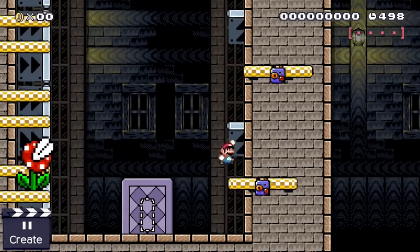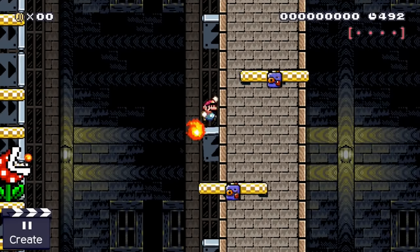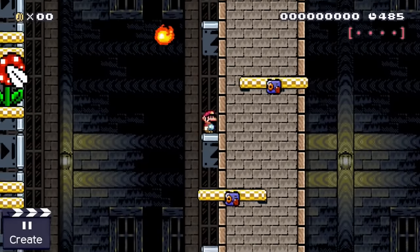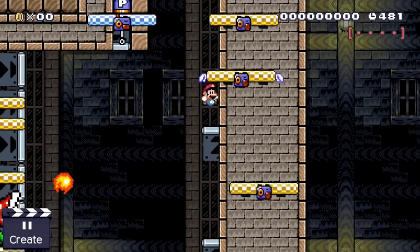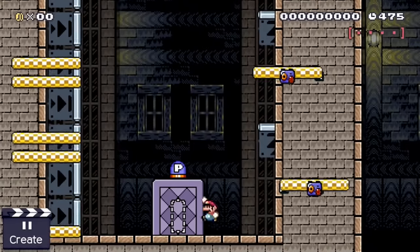For this idea we use several small platform tricks. Mario needs to find a P-switch in order to open a door. His best chance of finding one is climbing a small platform parkour to the right. While our plumber slowly climbs upwards, the piranha plant on the left does the same and he has to avoid the deadly fireballs. Once he makes his way up, he can drop down a blue platform and force the P-switch to fall directly on top of the door.